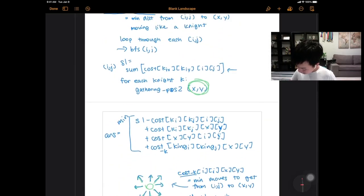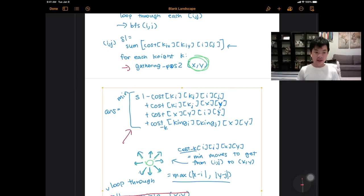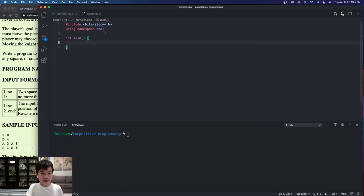Now we no longer need to loop through every cell — just the 25 candidates around the king. Once we know which gathering points to check, we update our answer accordingly and print it at the end. Let's get coding. We start by reading r and c — the number of rows and columns.